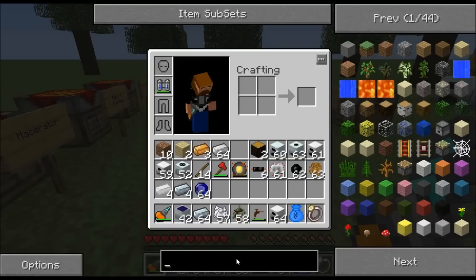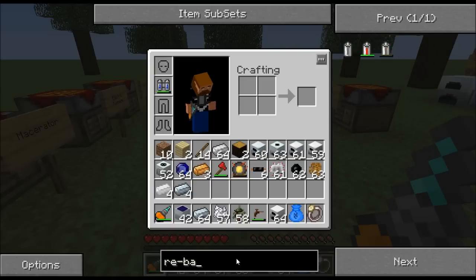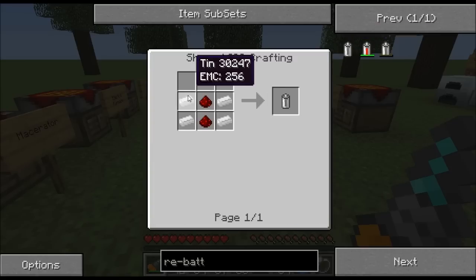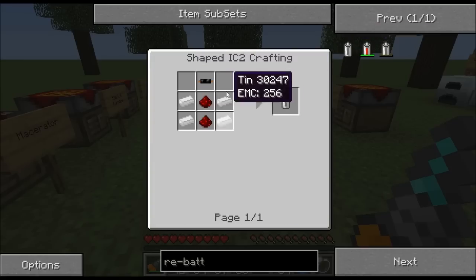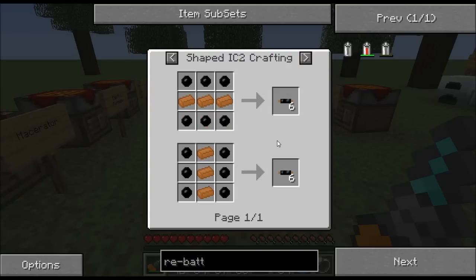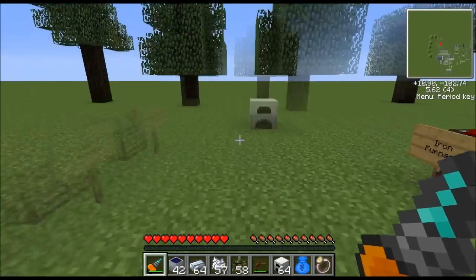The re-battery is the complicated component. Here's the recipe: you need tin — which you get by cooking tin ore — redstone, and copper cable. For copper cable you need copper and rubber. Copper is straightforward — just cook copper ore to get copper ingots.